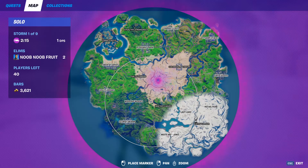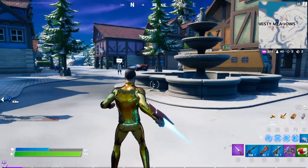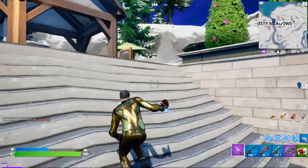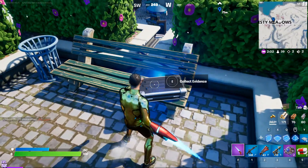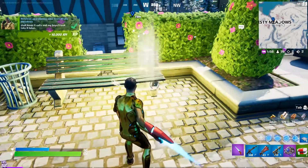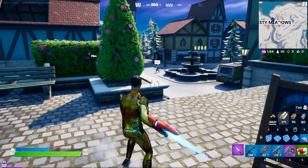Right here, right over here — the evidence case is gonna be right behind this fountain, up in this little garden right here. If you take a right you'll find this case. There it is, it says collect evidence case. And once you collect that, that completes the challenge — that's 10,000 XP free of charge.